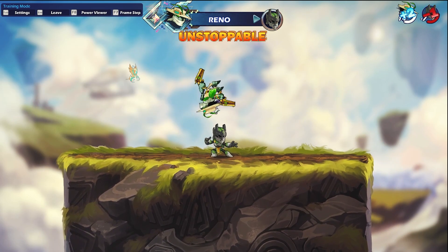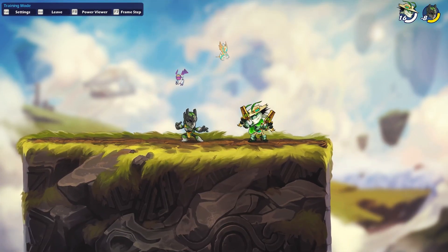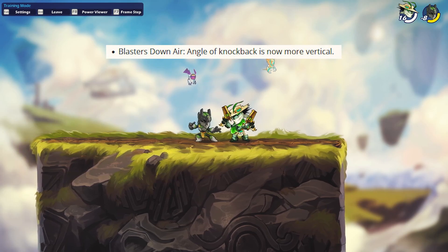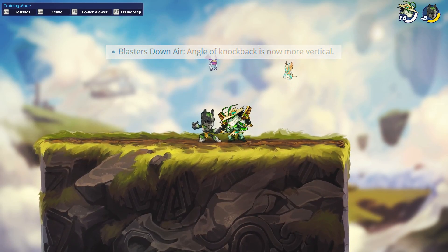You'll definitely notice this move killing slightly earlier than it used to. Moving on to the down air change, which was to make the knockback angle more vertical — meaning that when you hit this move on stage, your opponent will end up closer to you after they're hit by it.